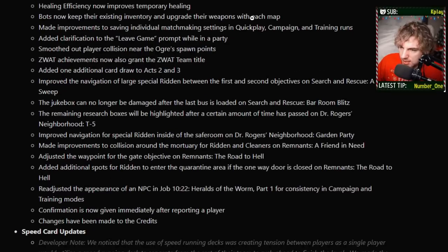Bots now keep their existing inventory and upgrade their weapons with each map. Apparently they always had great weapons — bots are murderers, they kill everything so well. It is remarkable how good they are at taking things out, and if they were doing that with gray weapons, imagine if they have green, blue, or purple weapons now. Bots are going to be so easy to work with. Smoothed out player collision near ogre spawn points — those weird craters you trip all over. Glad they're smoothing those out.